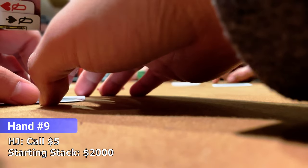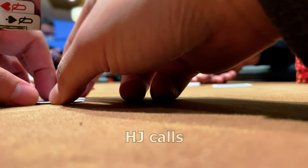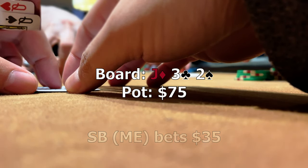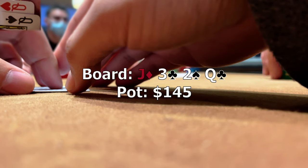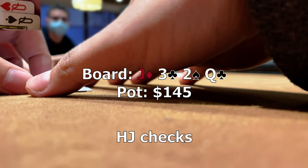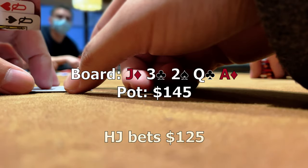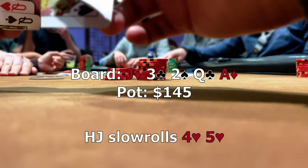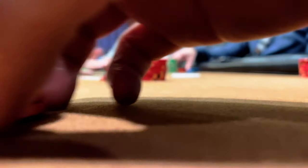Not long after, we get dealt pocket queens and raise to 35 in the small blind. Heads up to a flop of jack-3-2, we fire a continuation bet of 35 and the opponent calls after some deliberation. The turn is a queen giving us top set, but it's not great as an overcard to the jacks. I decide to play this slowly and action checks around. The river is an ace and when I check, the opponent bets 125. I shove for 420 — in hindsight an obvious mistake — and I get slow rolled by 4-5.